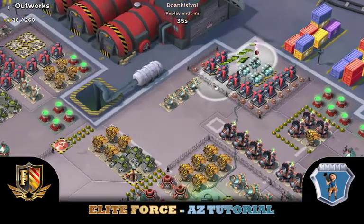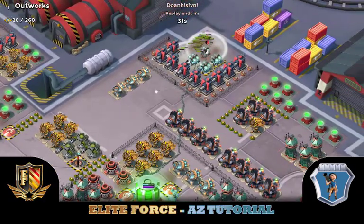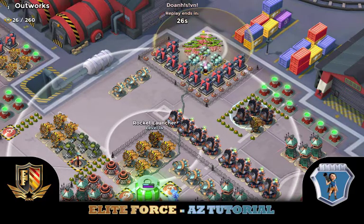There is a delay to barbed wire, so the girls going through it later are actually going to get hit more. As you can see, they drifted into rocket launcher range there.